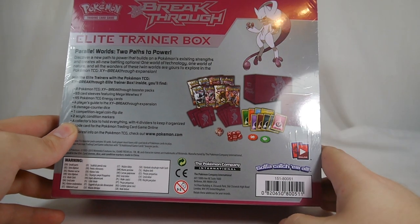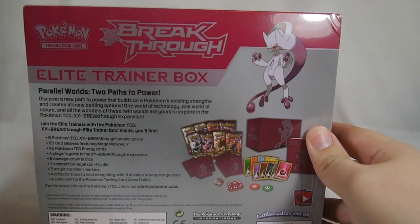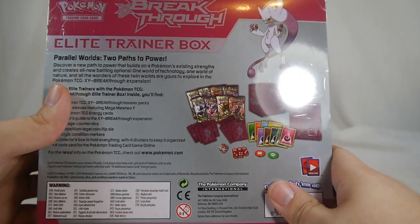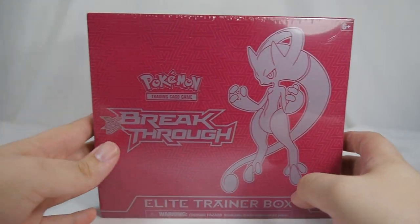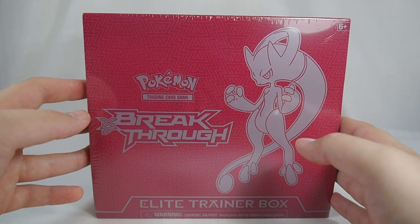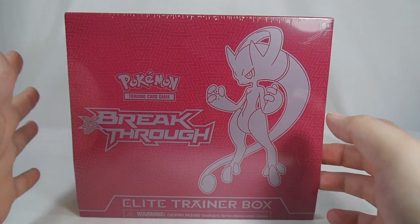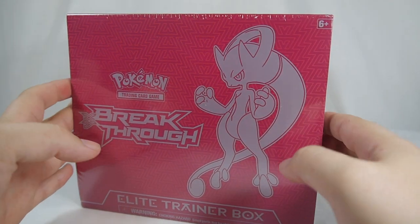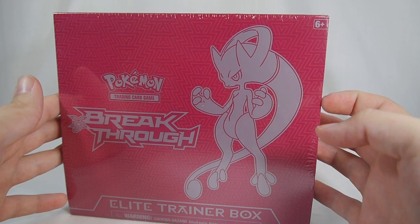Two acrylic poison and burn markers, and of course the box and a code card which lets you use the sleeves and a deck box or something like that for Pokemon TCG Online. This is available for $39.99 at most major retailers, however you can get them a little bit cheaper at card shops like Troll and Toad or Collector's Cache, but then you have to pay for shipping — so it's really up to you and whether you're already placing an order.